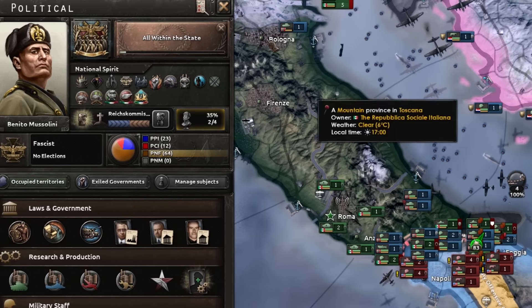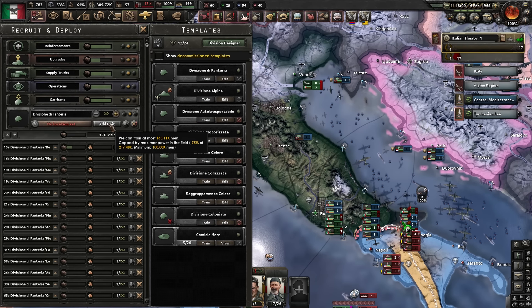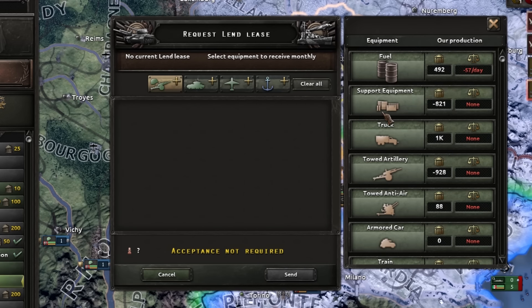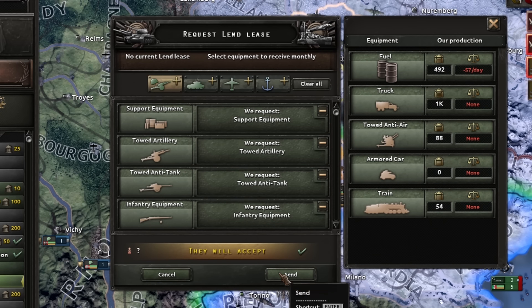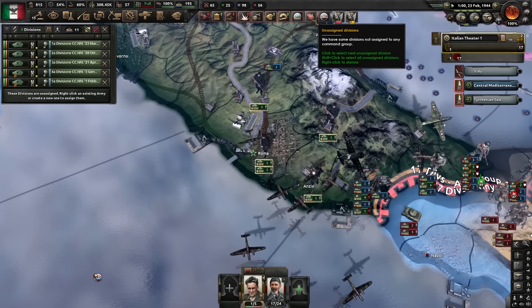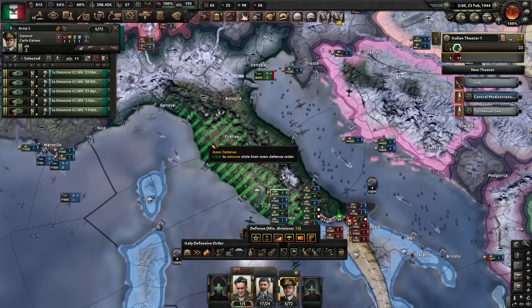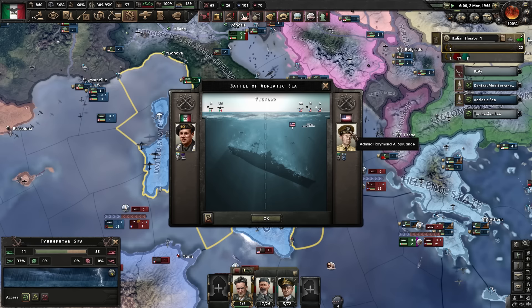They are currently pushing. I'm going to get some more divisions lined up - I don't have the equipment but I'm going to knock on Germany's door. May you send me support equipment, artillery, anti-tank, and infantry? Here is 13,000 guns - thank you very much. I've got these five divisions which I think I can't delete - they're militia, so let's get them as our port guards because we do learn our lessons on this channel.